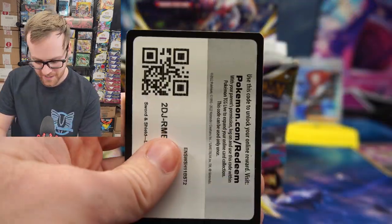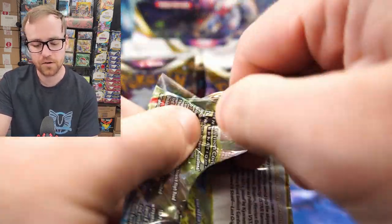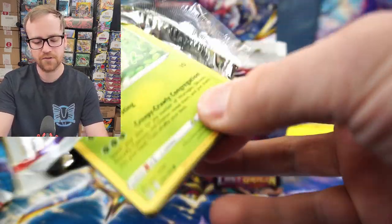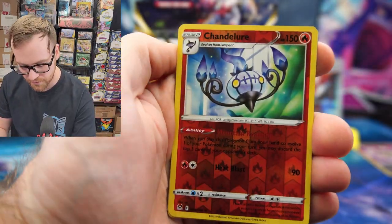And here's the code card for you guys. The best thing about these newer sets is that the code cards are still pretty valuable. You can actually sell 36 code cards right now for between $13 and $15 on eBay, which is a really good deal. It really helps to offset the price of a booster box.